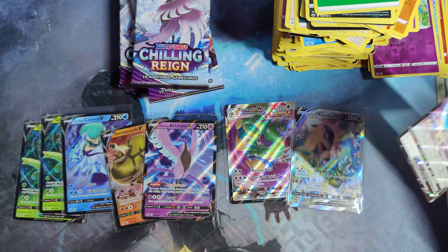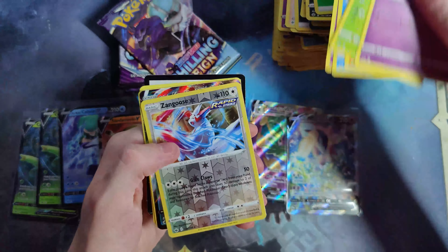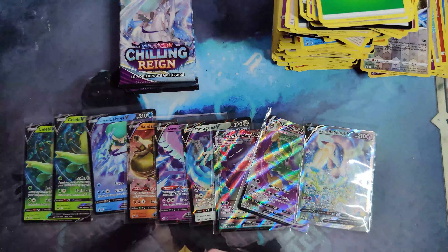Alright, this is a nice box. I mean, we hit the alt Rapidash — that's pretty much all I was looking for. I just wanted to pull one alt art and then Galarian Slowking VMAX. I did need this one for my master set. This is a lot better than my last box, obviously.